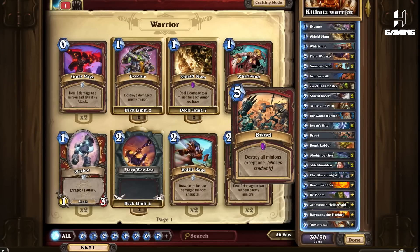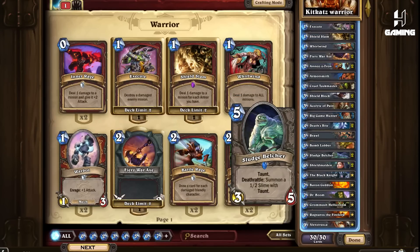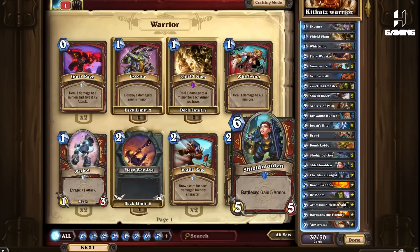Bomb Lobber — the 5-drop slot can pretty much be replaced with anything you feel comfortable with. I'd highly recommend Harrison Jones or Loatheb if you don't like Bomb Lobber. Bomb Lobber is similar to a mini Ragnaros that does efficient trades, especially when you know it will only hit minions. Sludge Belcher — a sticky minion that sticks to the board and provides enough taunt to fend off aggression. Shield Maiden — the card that made it possible to run 2 Anorotrons and 1 Armorsmith. This card is literally Shield Block on crack and can combo with Shield Slam to clear minions, or simply give you a higher life total to stall till late game. It also gives you a 5-5 body.